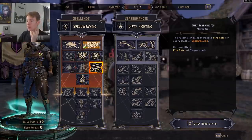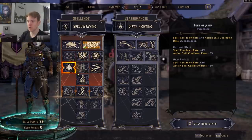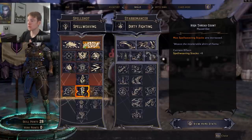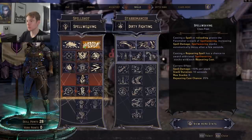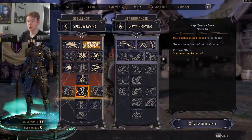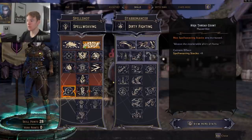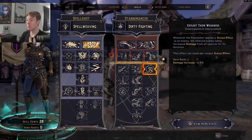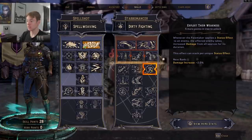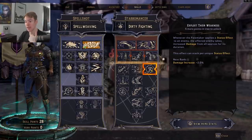We have a couple extra points to put into action skill cooldown — it's literally one point, doesn't matter much. Next, go into High Thread Count to increase Spell Weaving stacks, which increases spell damage and fire rate — pretty much a flat damage increase. Then put some points into Imbued Weapon: whenever you cast a spell, your gun deals bonus damage of that spell's element.